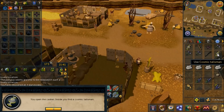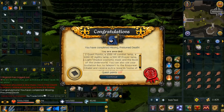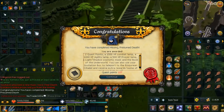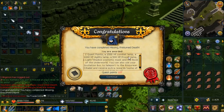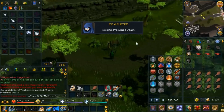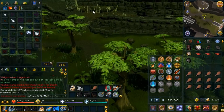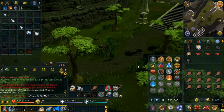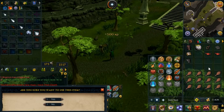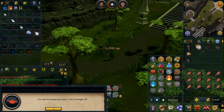Missing Presumed Death is complete - I should have done this a long time ago. I was putting it off thinking I wouldn't get the high-level rewards anyway, but 1000 Agility XP would have been helpful earlier. The invitation box is basically a teleport to this area, which is great for all the quests I've been doing here. Got 500 Prayer XP, 1000 Agility XP, and had to put some into Strength since I've never trained it.